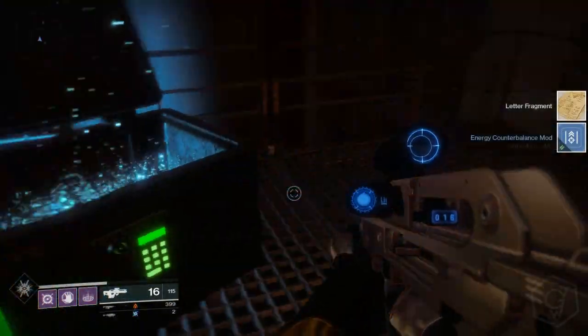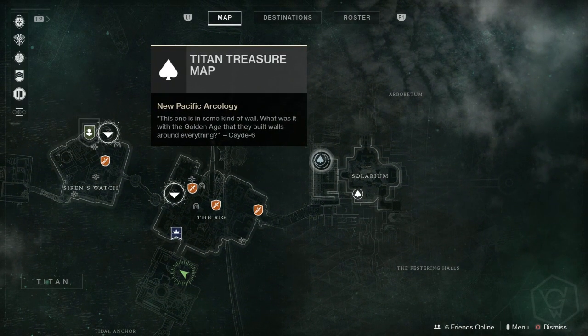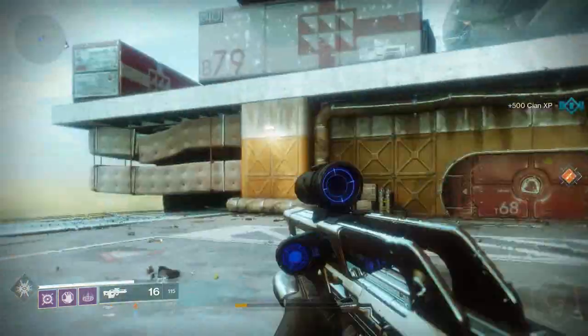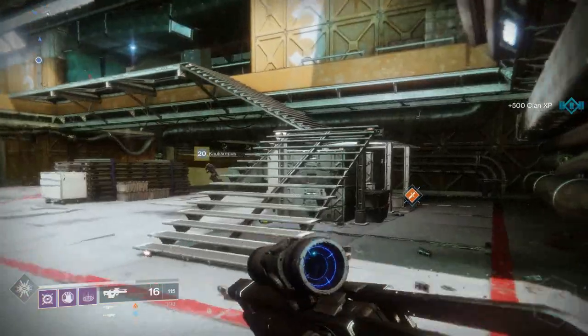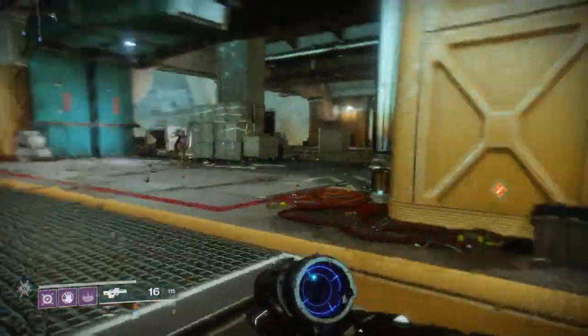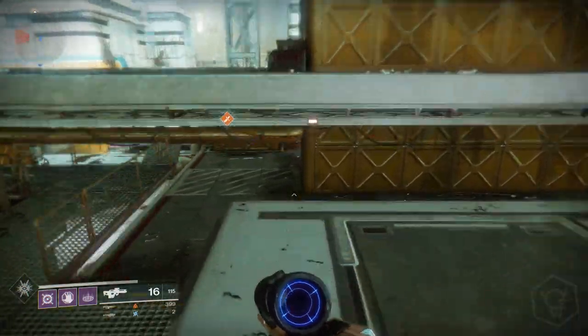We've got two more chests left to get and they're located on the right side of the map. We're going to grab these two together because I didn't really want to run from each patrol point individually. They're pretty much in the Solarium where all the Hive are — I'll see you guys at the chest.